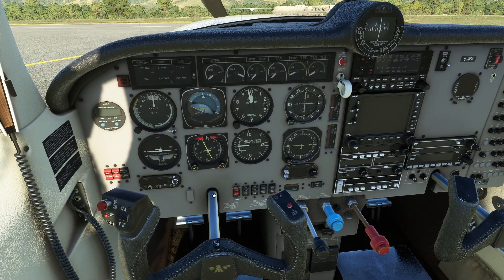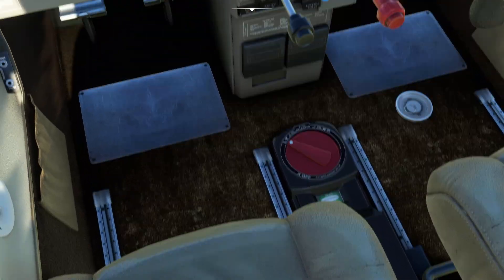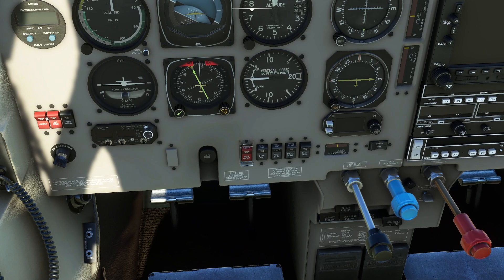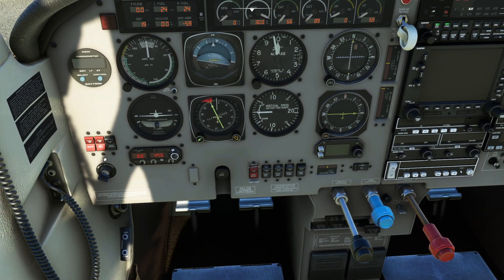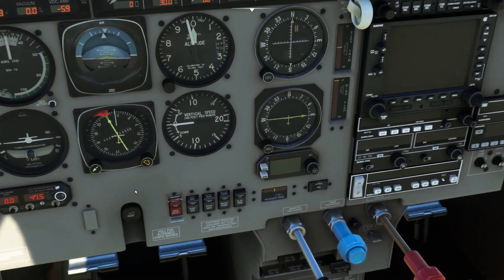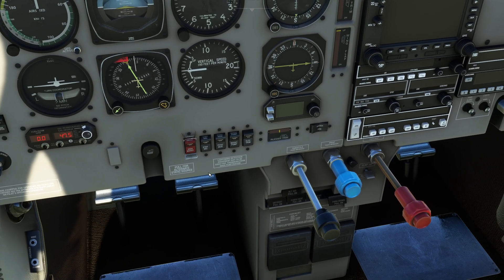Let's get the Mooney up and running. Checking on the floor — we're using the left fuel tank, which is perfect. We'll turn on the master power switch and the alternator. We've got the pitot heat over here, but we probably don't need that — it's a lovely warm day.